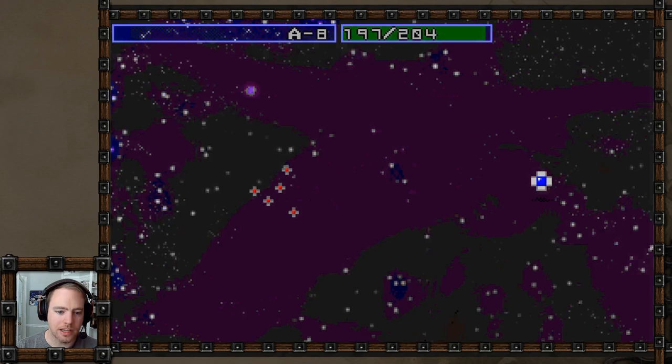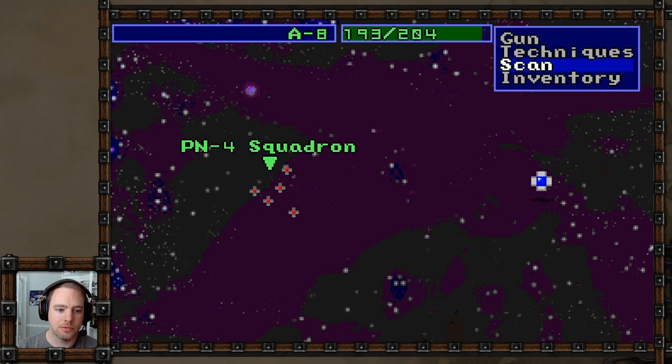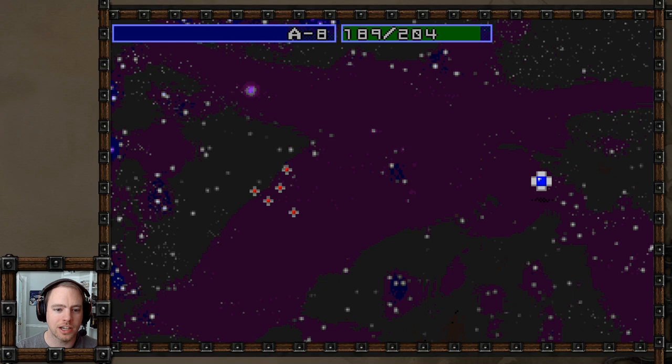I apparently have an ability called scan - let's see what that does. Here's a little squadron. Scan: 60 hit points left. That's cool, I can check how many hit points they have. I'm actually having fun with this - this is the first RPG I've shown on this channel that is actually fun and makes me want to work on it some more. Two upgrades instead of levels - I like that.